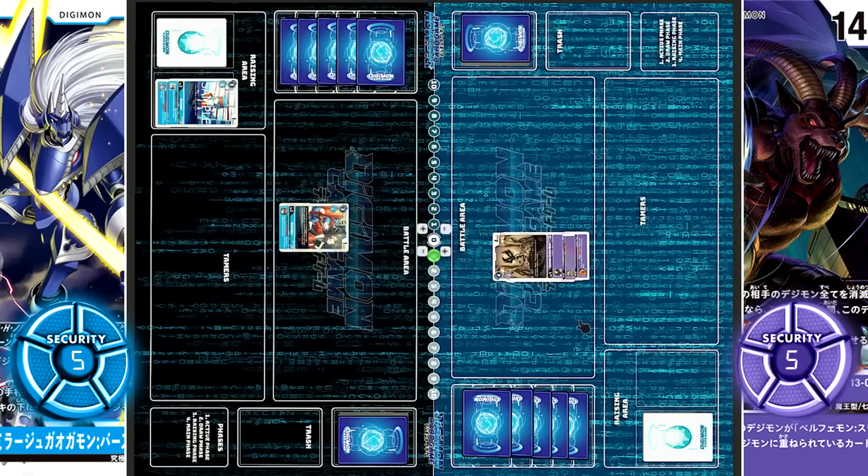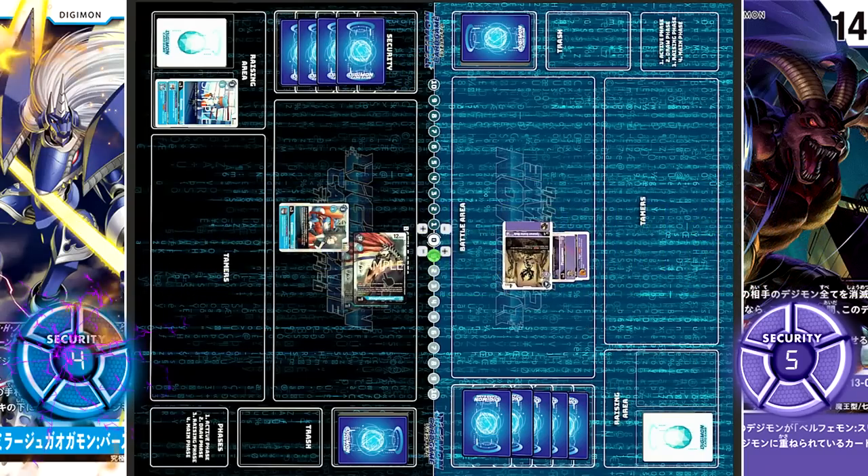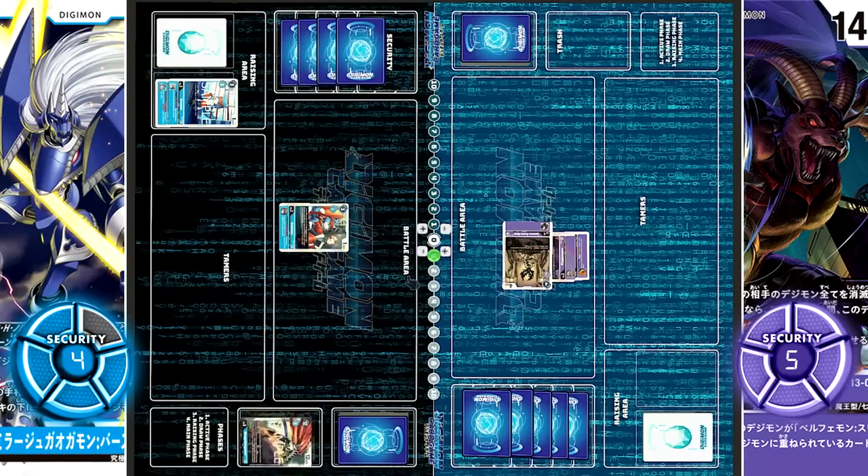Scatter Mode moves out and immediately goes for security on 4k DP. Check — 12k on Mirage Gaogamon. It's taken out. On delete, draw 3, trash 2. They trash Belphamon Rage Mode and Fescomon.